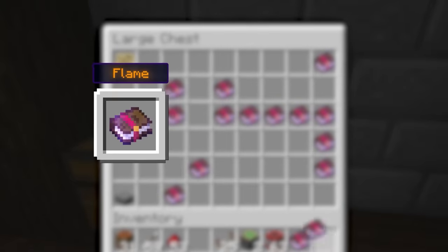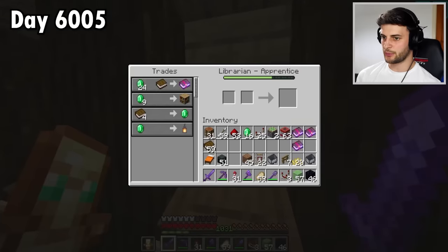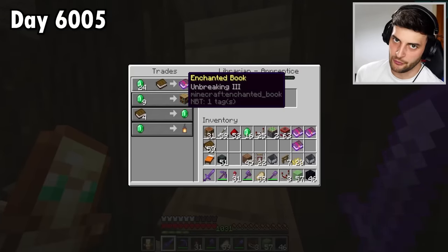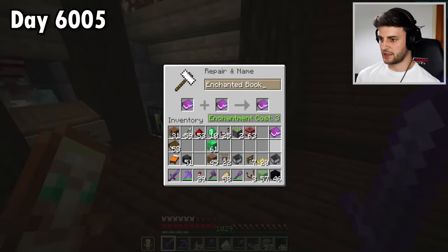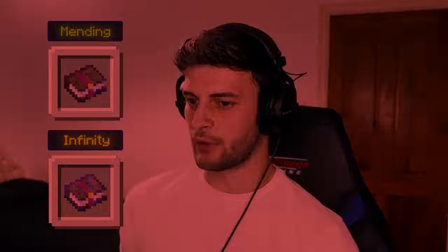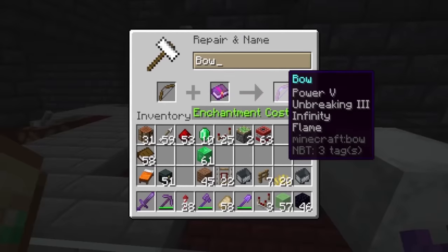Flame, infinity, power five — you'll give me unbreaking three, at least if I had enough emeralds. So it's a good thing I have an unlimited supply of them right here. Do some combining. I'm not bothered about getting punch two. You can't put mending and infinity on the same bow, which is very annoying. So what I have here will just have to do.